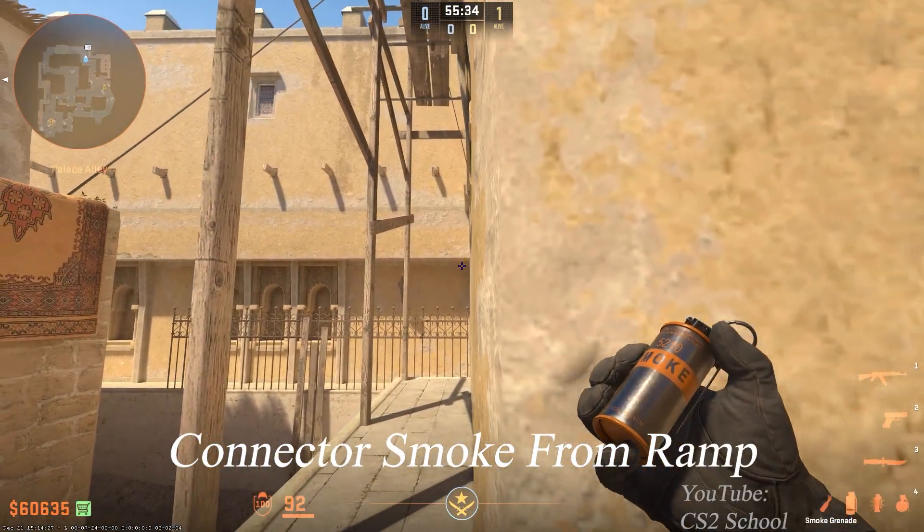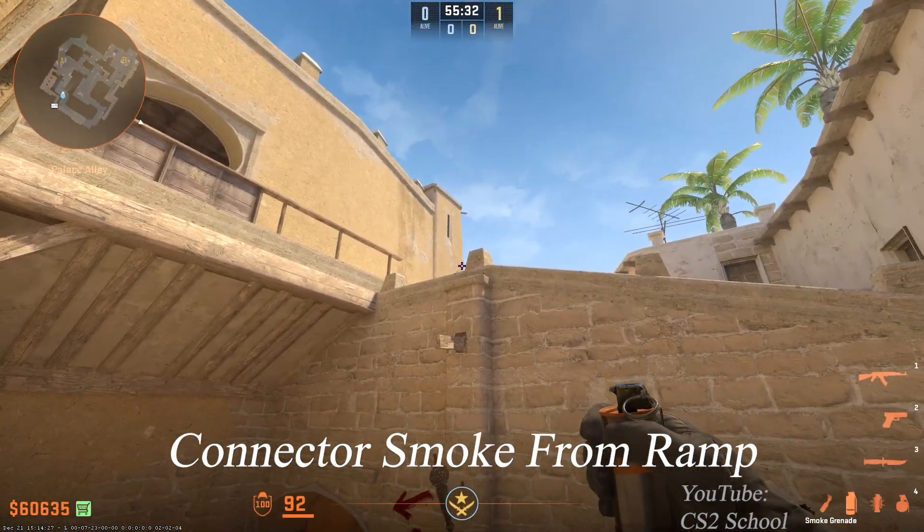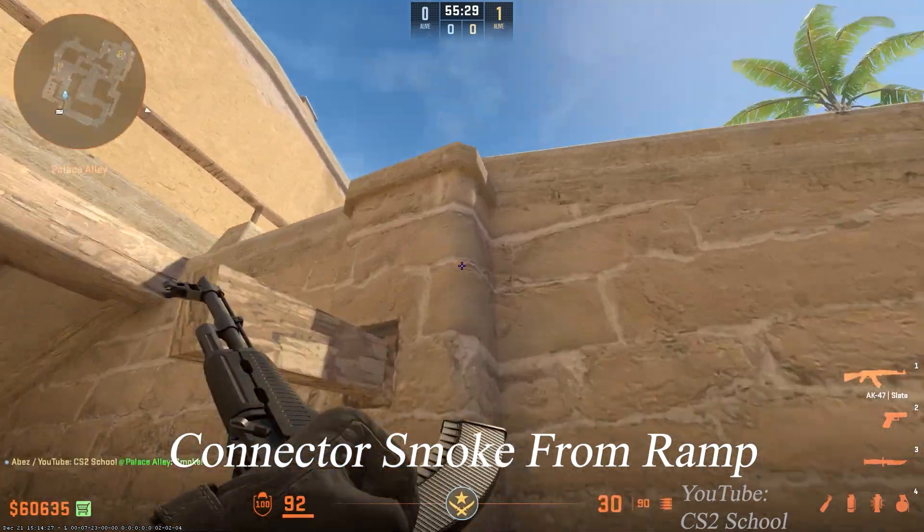If you want to smoke Connector entrance, stand in front of this wall, aim right here, then walk forward and jump throw the smoke.